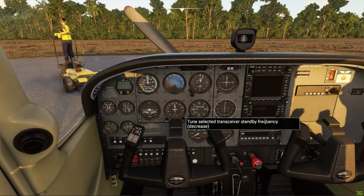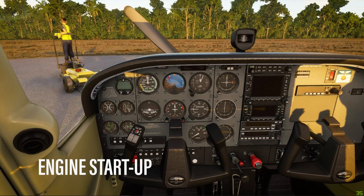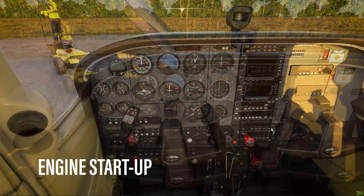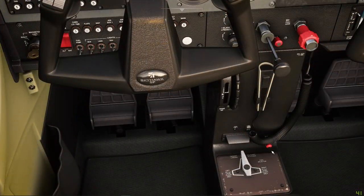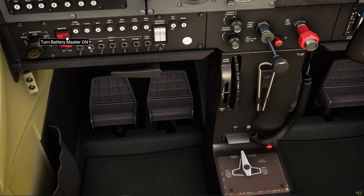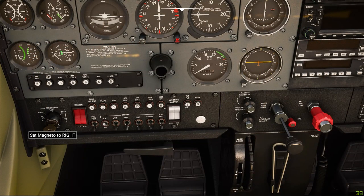All right, so as normal we'll start the aircraft up and then taxi on to Runway 18. Let's start the engine up. Check, make sure that our fuel is on both. Fuel shutoff valve is on. Mixture is 100%. Throttle, let's pump it twice. Let's switch on our beacon, battery and alternator and let's start the engine up.